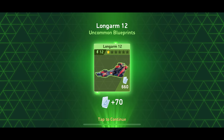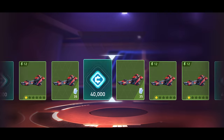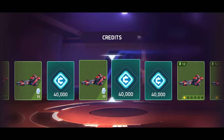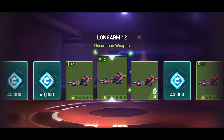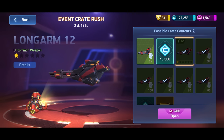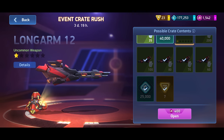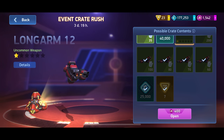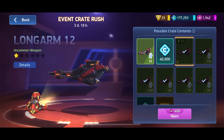Oh man, if I can just get the Long Arm here — the other two are not that great. Oh nice, all right, we got it! So that means for me, because there are 10 spins total, I spent 3,200 coins. A little bit less than what I'd hoped, but honestly for a one-star uncommon weapon that's pretty bad. It's a lot for a free player.